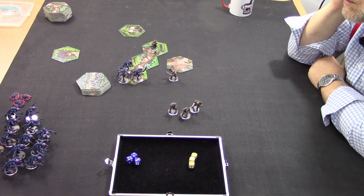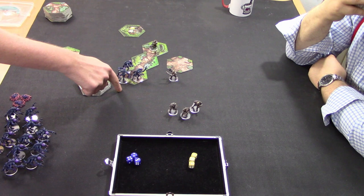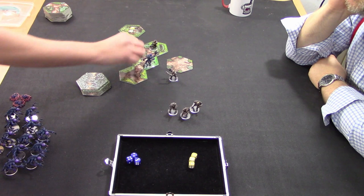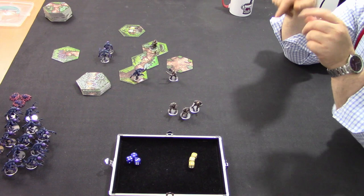I get three actions per phase as the Genestealer player, which can be spawns. One Genestealer is one point, two is two, three is three. Or I can move — and movement is different depending on how many Genestealers are in the tile. Three Genestealers for one action point can move one tile. Two Stealers for one action point can move two tiles. One Genestealer for one action point can move three tiles. Two singles can become a pair and move afterwards as a pair — but they'd move as two singles until the next phase, when they would become a pair.